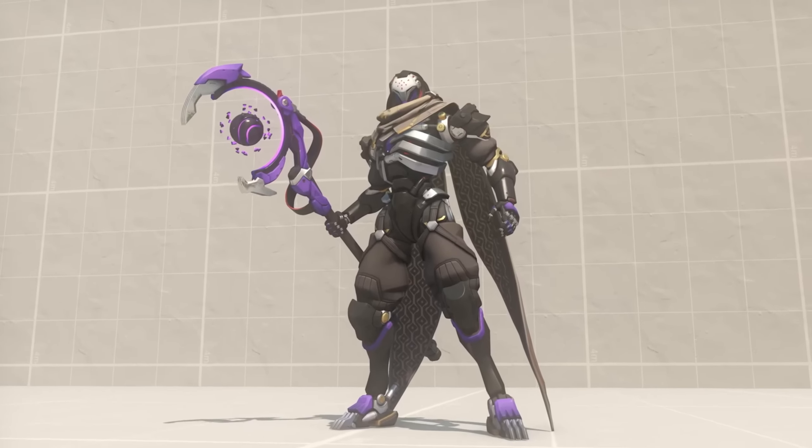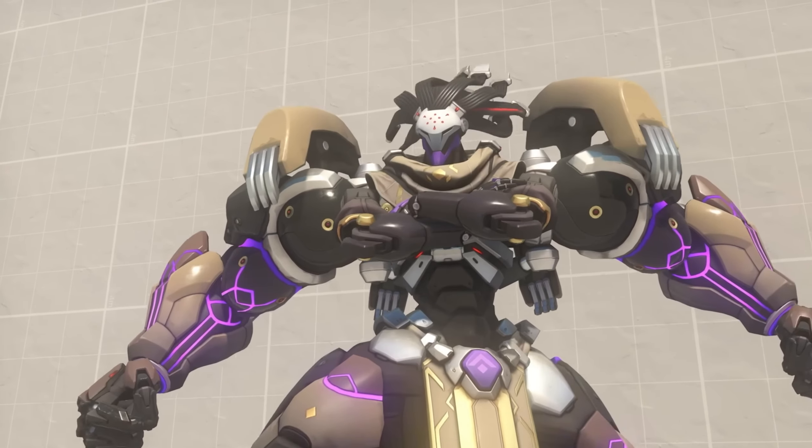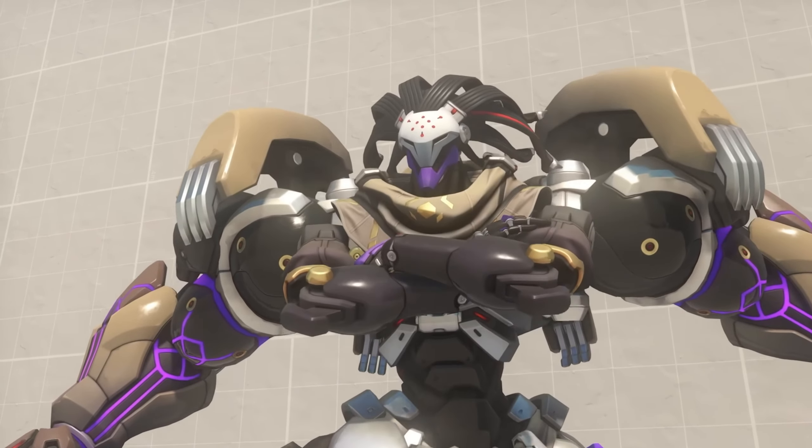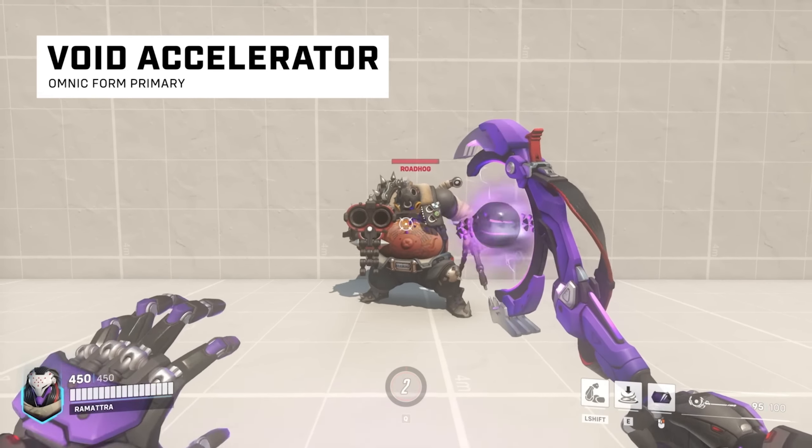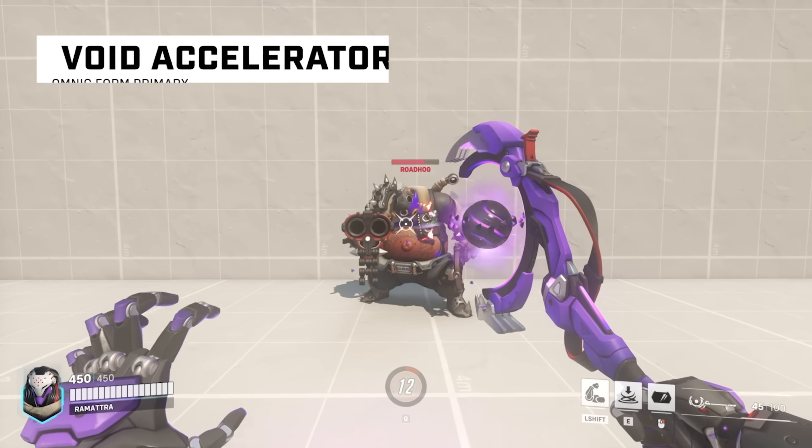You have Pummel, where you punch forward and each punch creates a wave of energy with every swing that pushes people back and deals more damage like a projectile, which is pretty cool. Any damage taken from the front is significantly reduced. It also reduces your movement speed, so you move a little slower, but you're tankier and deal a lot more damage.